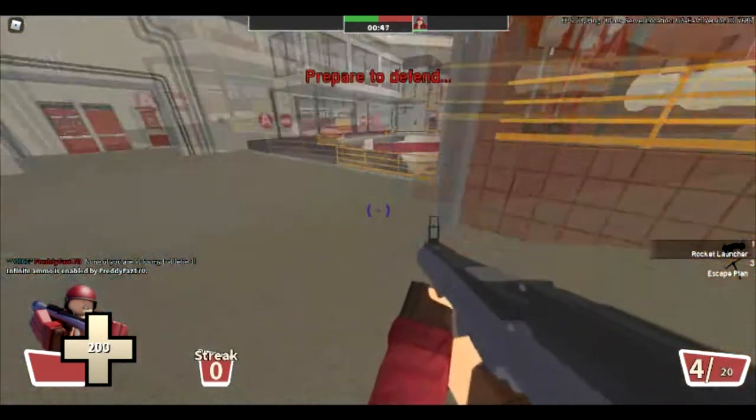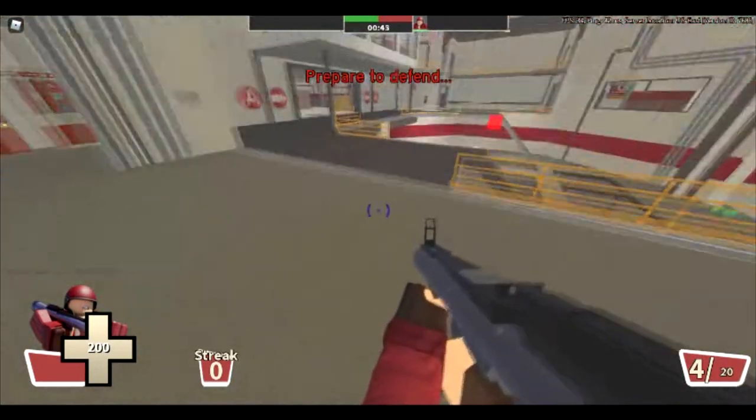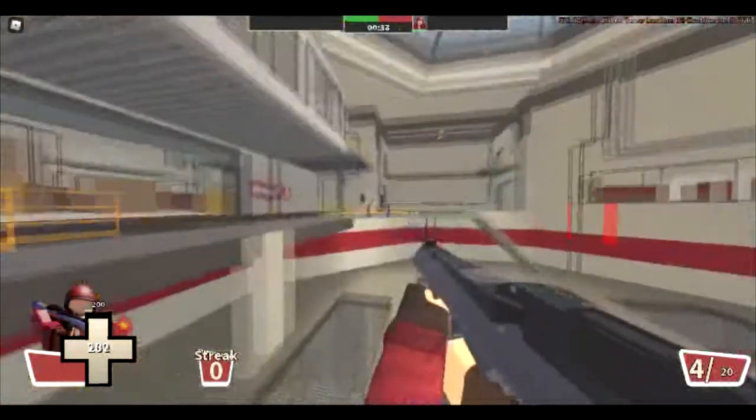In order to rocket jump, what you have to do is hold W, hold W, turn around, jump, crouch, and shoot. If done all correctly, you go pretty far at high distances.